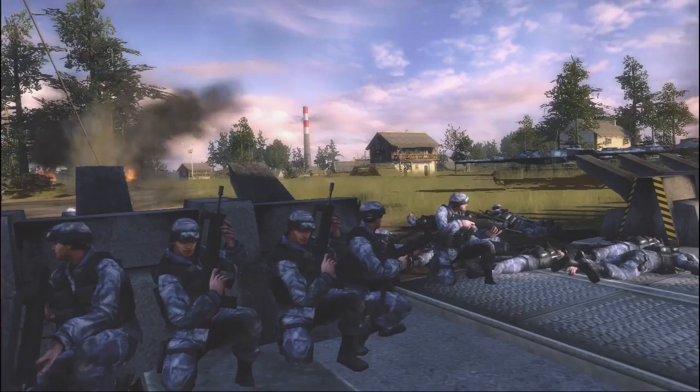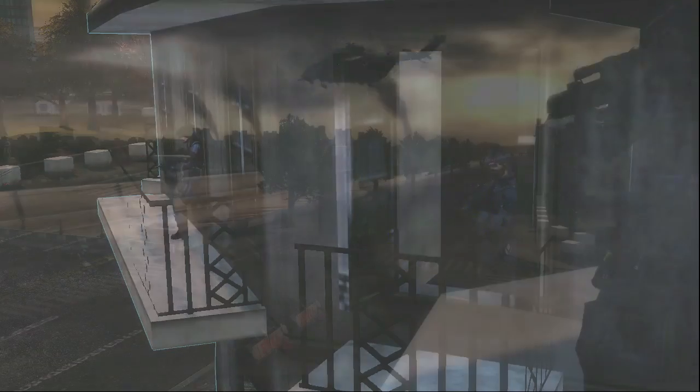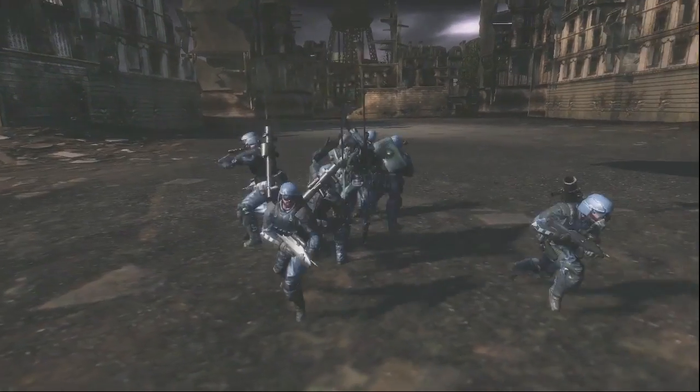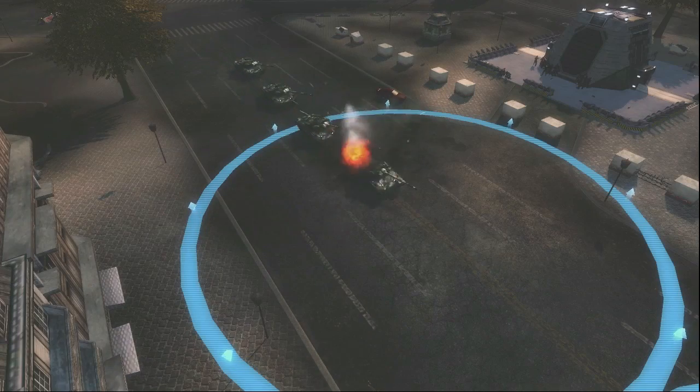Infantry units in cover can shoot farther and inflict more damage. And engineers in cover become predators for gunships and armored vehicles. Infantry units are also able to set traps and ambushes for oncoming enemy troops.